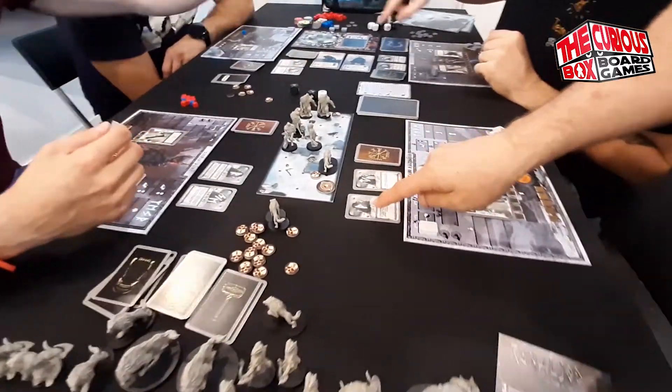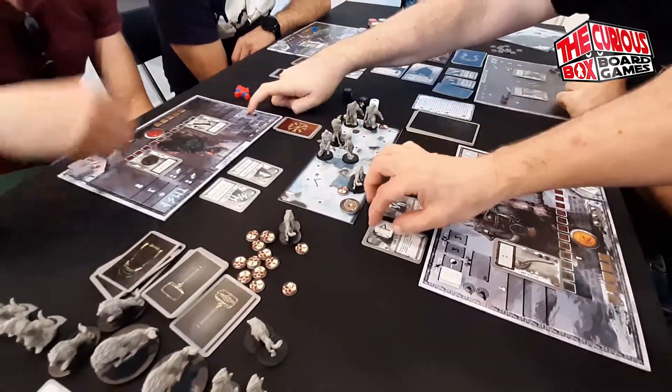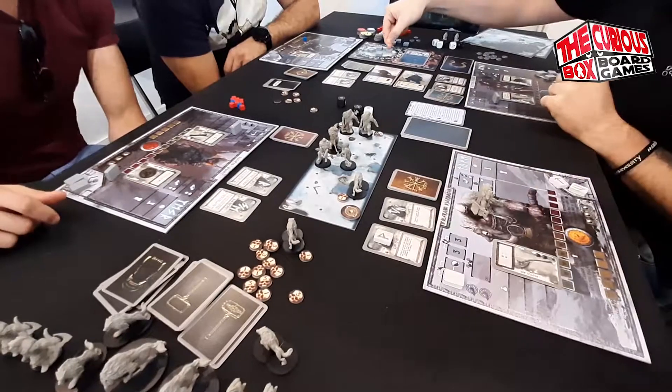If you want to use any of the abilities, you can place it face up over there and you do the action.